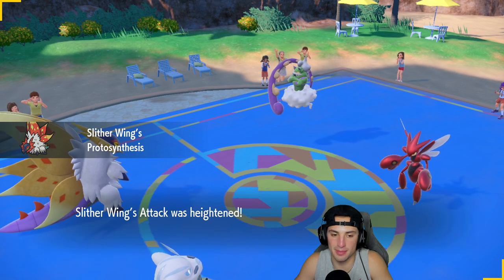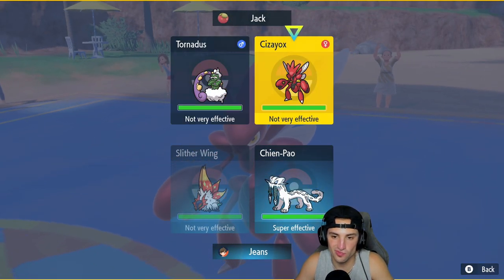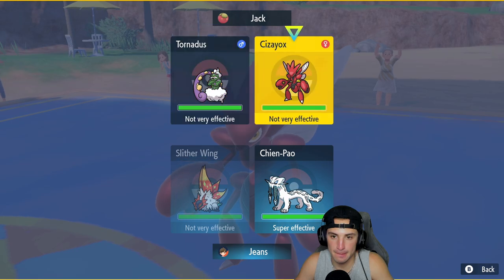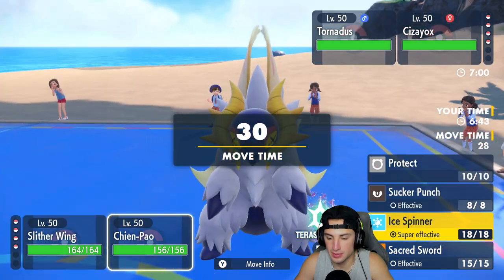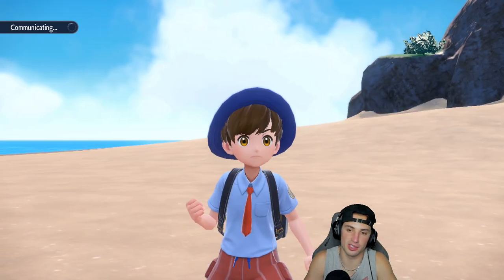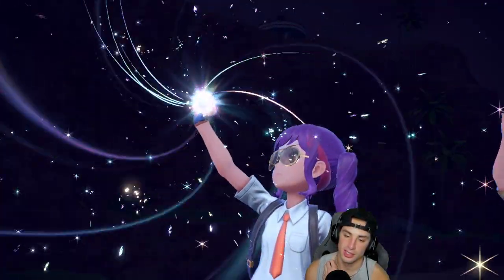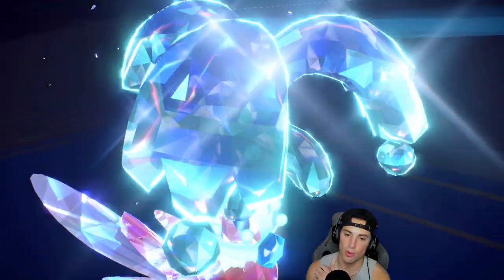First Impression just hasn't been very effective — it's not very effective on pretty much everybody. But what do I even use it on? Let me just use it on Scizor. If they want to Bullet Punch me they can — I'm going to go Ice Spinner and get rid of Tornadus. I don't want to waste my Tera type. They end up Terastallizing — it's Scizor going into a Water Tera type.